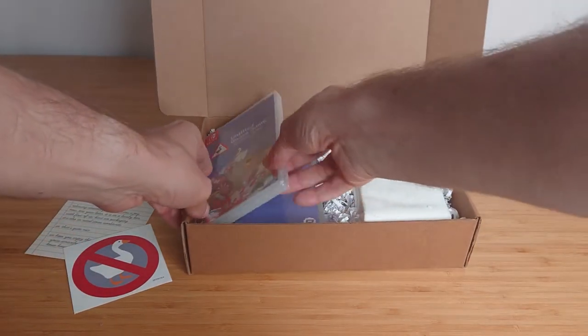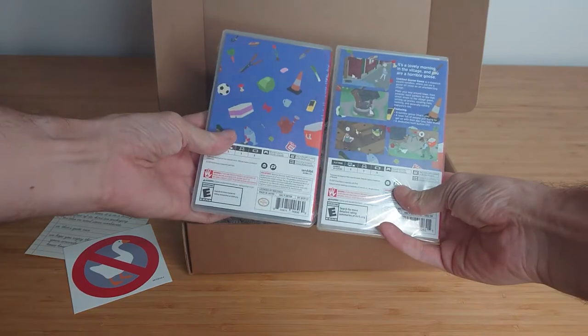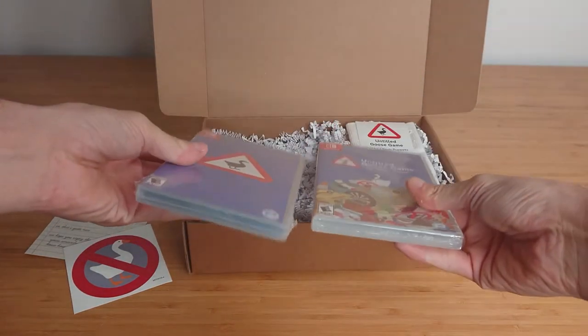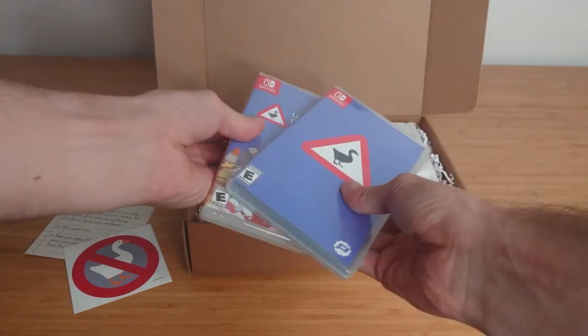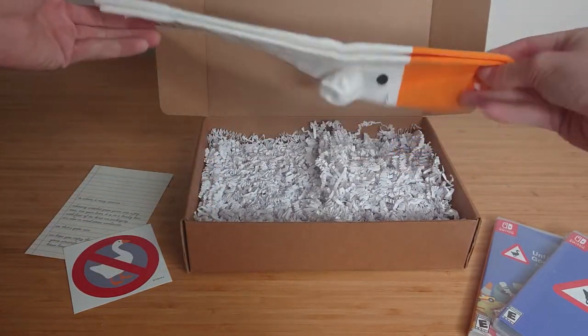There's a 'No Geese Allowed' sticker, which if you're gonna play this game is an argument you're gonna be in favor of. There are also two copies of the game here — I'm guessing that's because it's in honor of the co-op mode. You don't need two copies to play together, but the pièce de résistance of this package are of course the Untitled Goose Game socks.